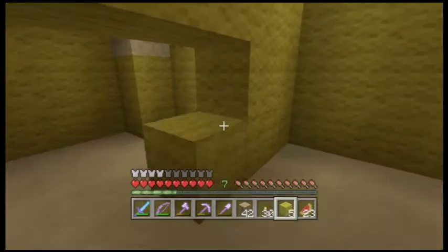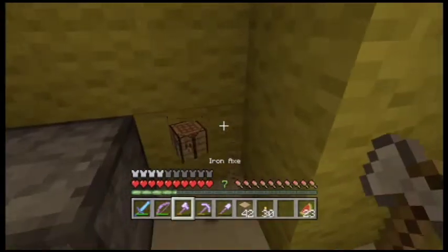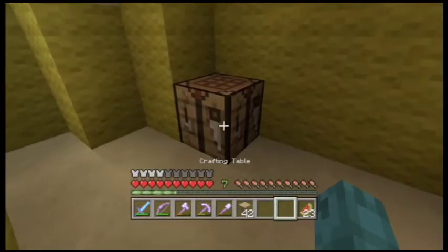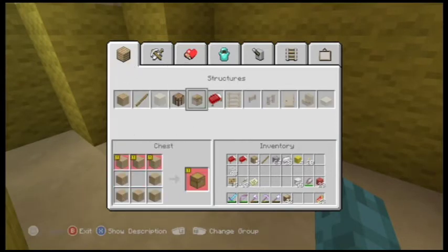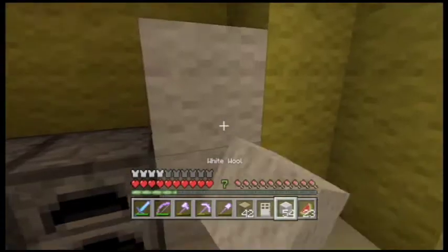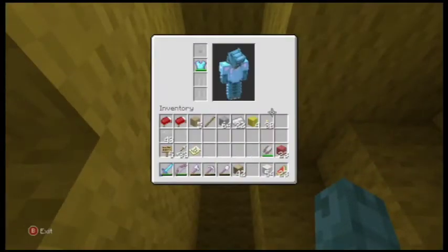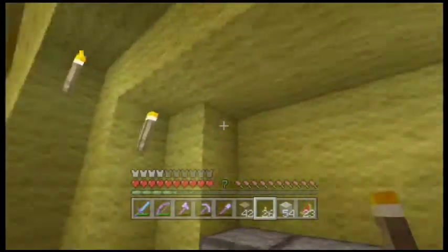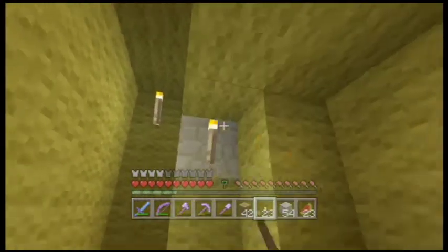There is a zombie somewhere — I think there might be a cave under this, so that might be the reason. I'm just gonna put a crafting table in this other room, and I need white wool. I'm not making it a working one, just a for-show one. Looks good. I'll put some torches here.